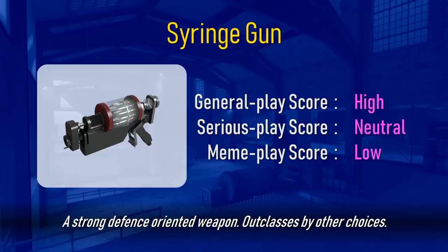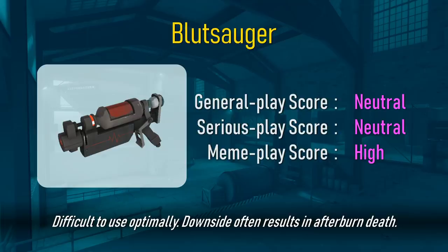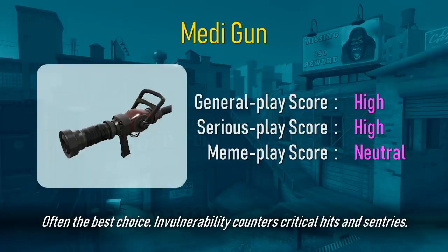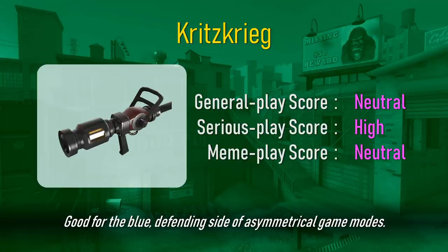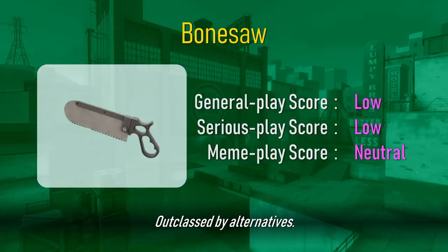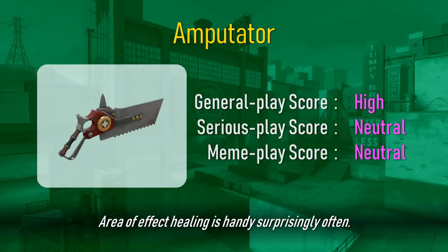Simple clean interface. Big red buttons are compelling to click. A strong defense-oriented weapon, outclassed by other choices. Difficult to use optimally. Downside often results in afterburn death. Widely regarded as the best option. Trades defense for utility. Faster movement speed is always powerful. Helpful when retreating. Often the best choice. Invulnerability counters critical hits and sentries. Good for the blue defending side of asymmetrical game modes. Counter standard invulnerability uber with a faster charging uber. Strong but requires micromanaging alongside regular play. Outclassed by alternatives. Medic's real melee. Fun to use and rewards risky play. Dumb in its current incarnation. Perplexing and bad design. Area of effect healing is handy surprisingly often.